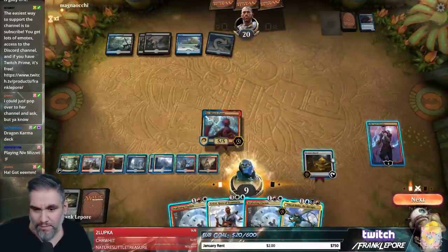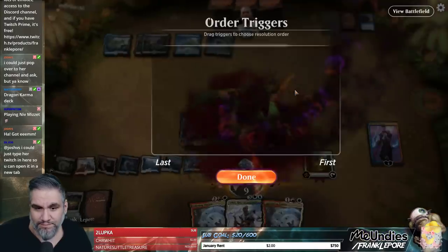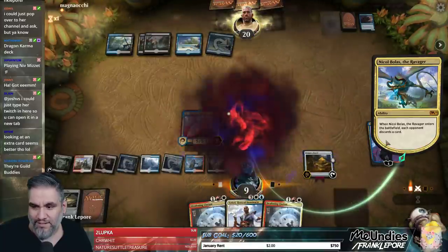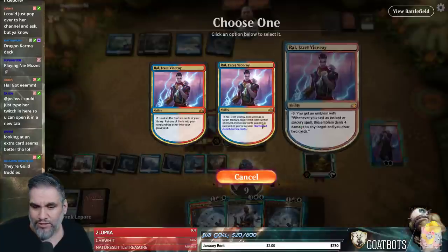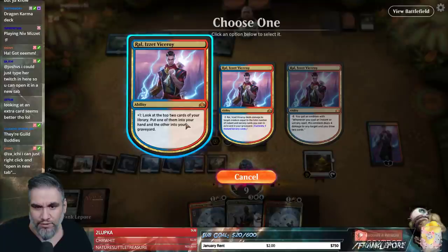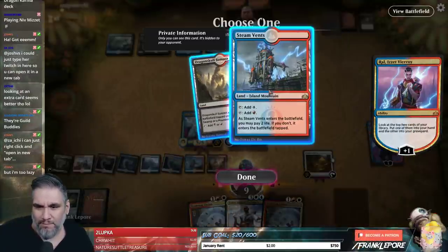I think we're way ahead right now. I don't want to get presumptuous, but I also have two cards here and our Ral activation. Looking at an extra card seems better — it could say look at the top two cards of your library, draw one, put the other in your graveyard. I don't think the wording works with the way magic is, but...